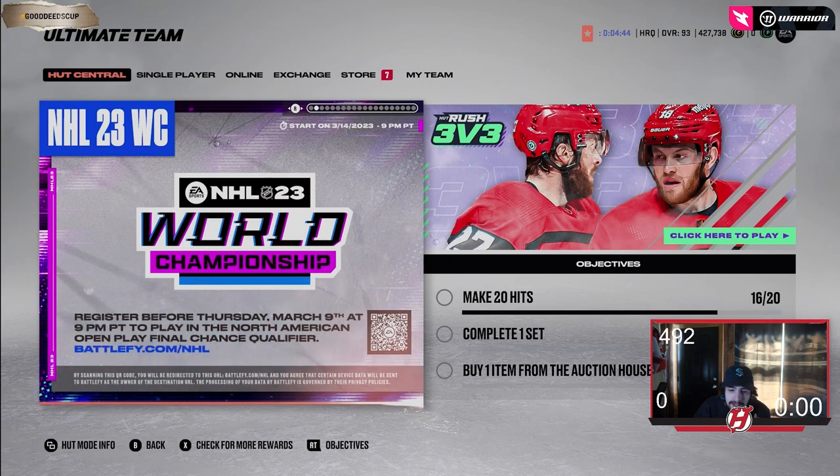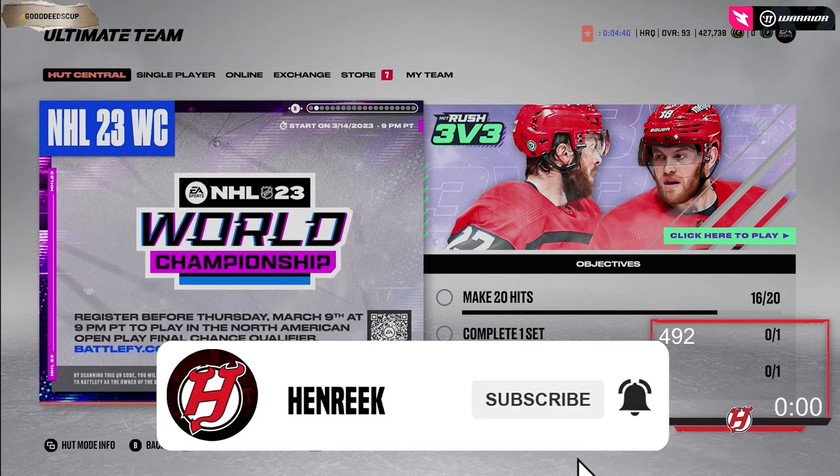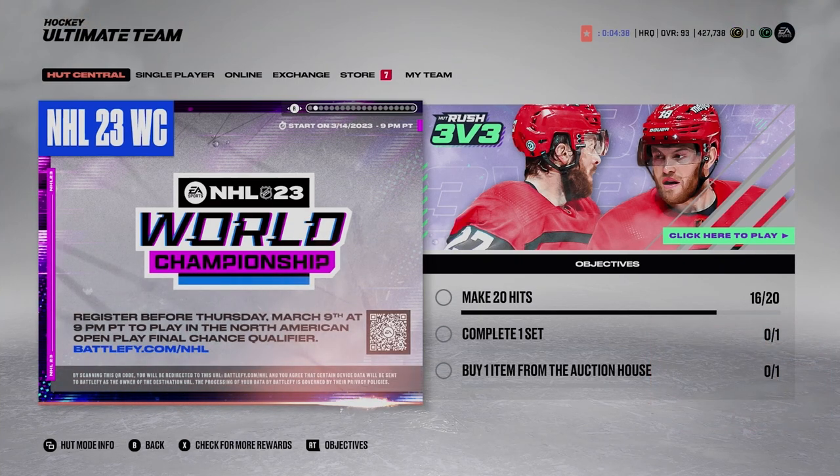When it comes to making coins, there are really a lot of different ways to do this — it's not just one single way. I'm going to break it down for you. So I have 427k right now, and you're probably thinking, 'Henry, you're not even a millionaire yourself.' Well, I just spent my coins on cards and packs — I had 2 million coins not that long ago.